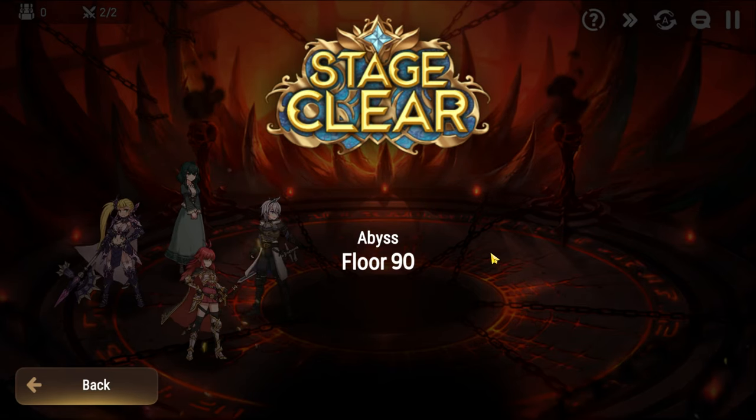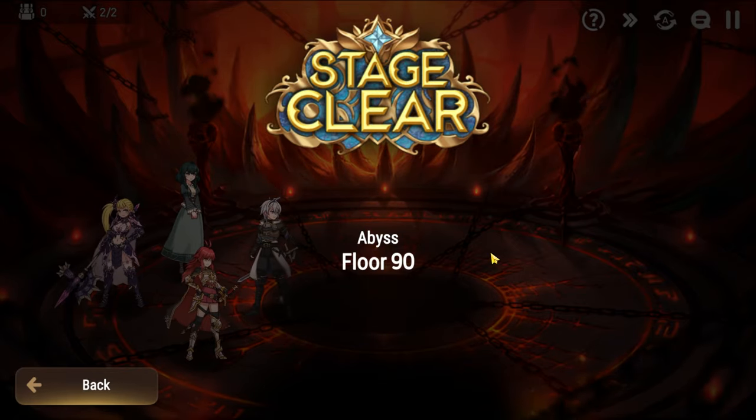And there you go — Abyss 90 done completely with free-to-play units and free-to-play gear. If there's any help you still need please let me know down in the comments below. If you found the guide helpful, as always a like or subscribe to the channel would be appreciated — it does help out a ton. Until next time, have a good one!